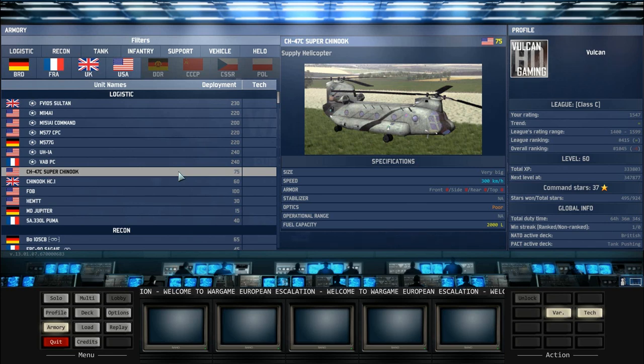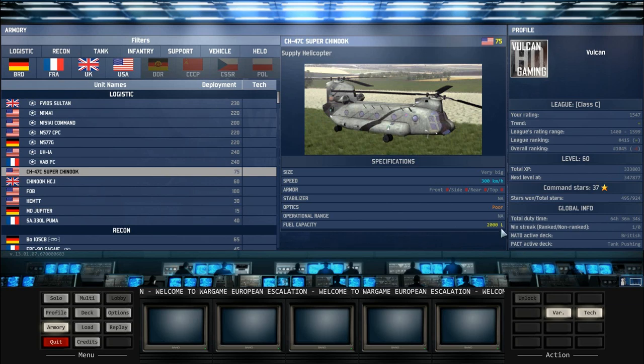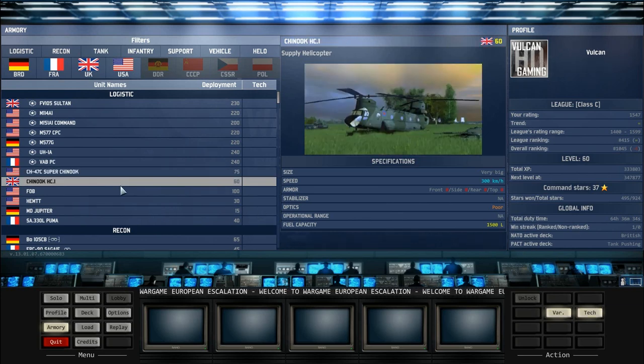Size does matter with these vehicles, as shown by the top stat under the specifications. The Super Chinook only costs 75 to bring in, which is a bargain compared to the Chinook at 60 — which actually carries 500 litres less. It's the same speed and the same size, but that extra 500 litres is going to save your ass a lot of the time. The Chinook is the British variant — I like to bring it in my British deck just to be patriotic, but that's the only reason I'd ever suggest bringing it in.